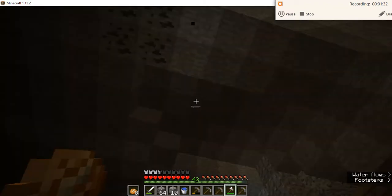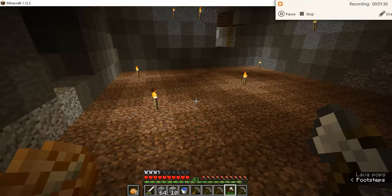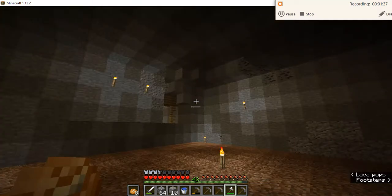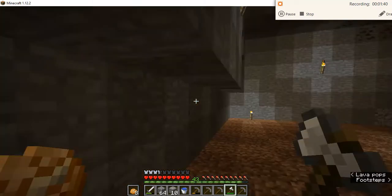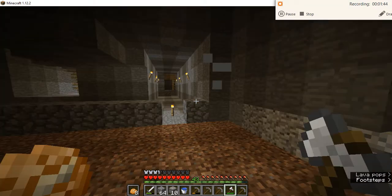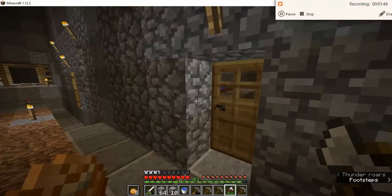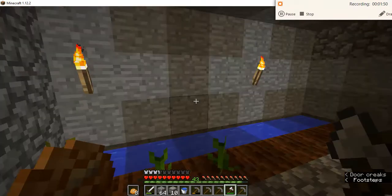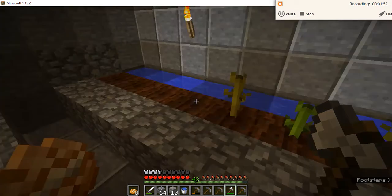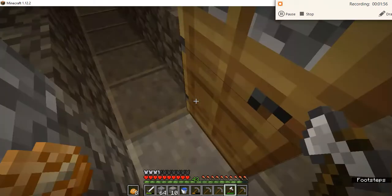I'm going to place this ceiling up by one more block. I extended it by one block over here to make it 13x13 because I like working with odd numbers — so it's 13x13. Here's a pumpkin-slash-watermelon farm. Some of the plants are fully grown, so soon they'll start producing watermelon.